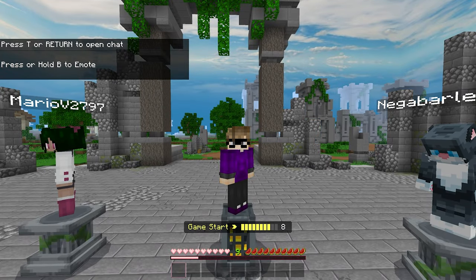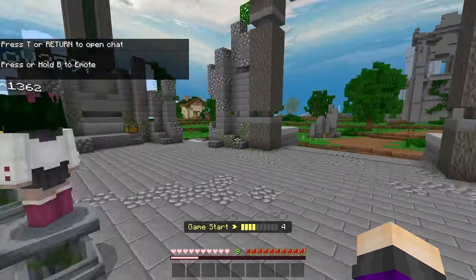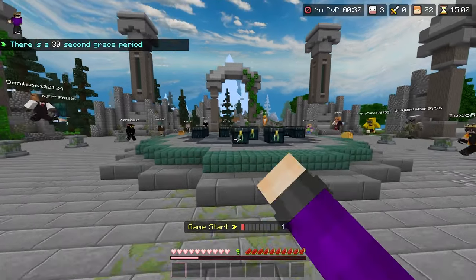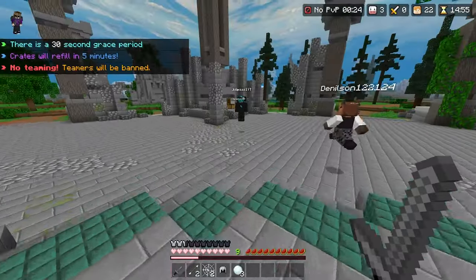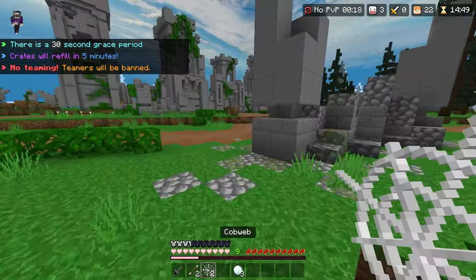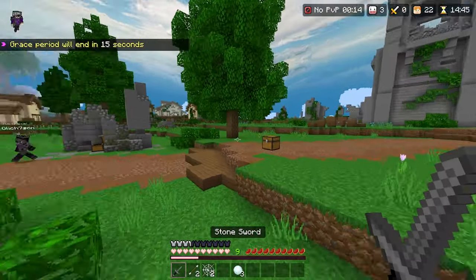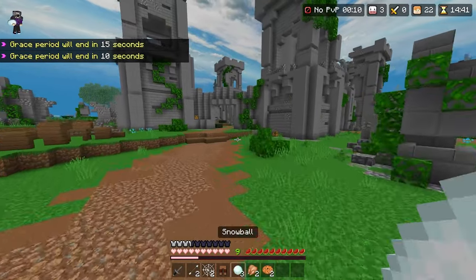Hello everybody, welcome back to another SG video. My name's Colin. Today we're on Fallen Kingdom and I'm going to be doing the no right-click challenge. Basically what that means is I can't use a bow, can't use cobwebs, snowballs — so pretty much everything I'm grabbing right now I can't even use. I can't left-click snowballs, I can't place cobwebs on the ground, so I can only left-click.